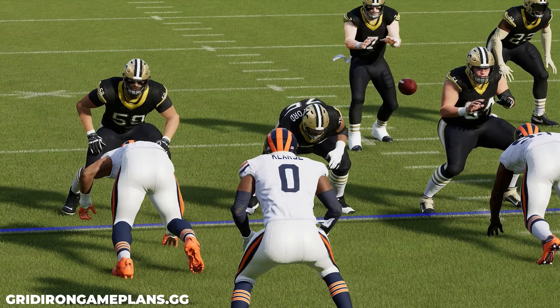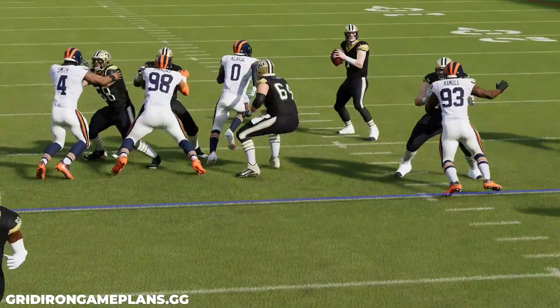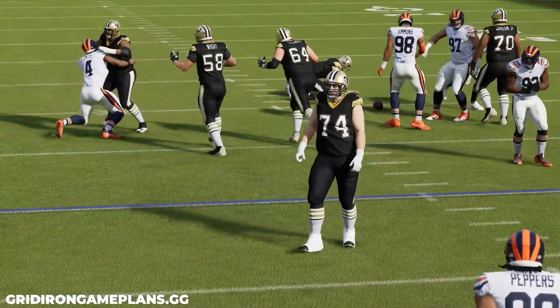Unless you're in the dollar meta, Madden 23 is really a game where you can't blitz that frequently. This is due to the threat detector ability that so many players run, indicating who's blitzing on 3rd and 4th downs. However, in today's YouTube video, I'm going to share with you a way to get sneaky A-gap pressure out of my favorite defensive formation.